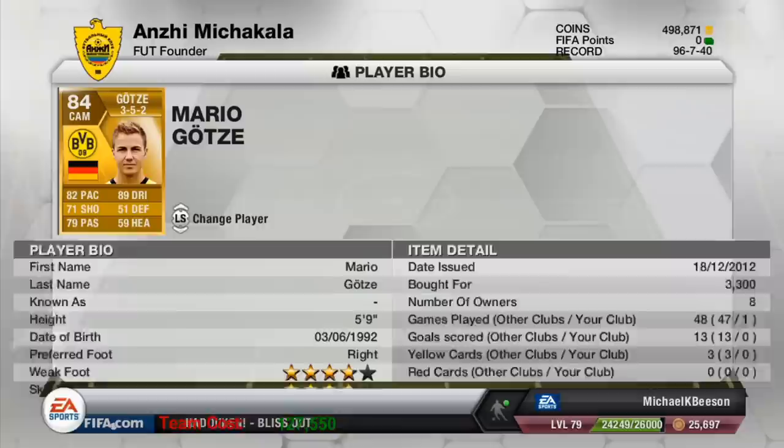Unfortunately Zuniga does let you down on that wing, but he links up well with Pereira and Guarin.